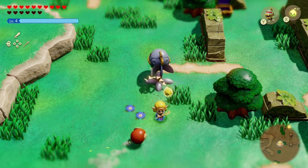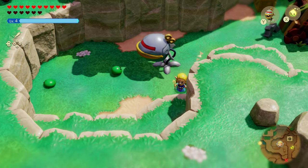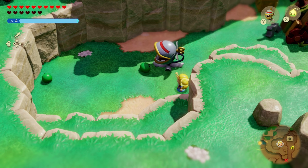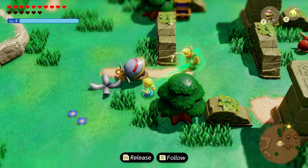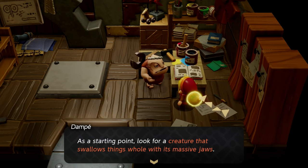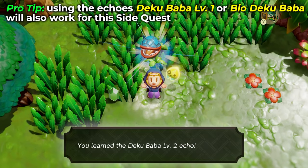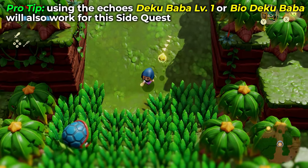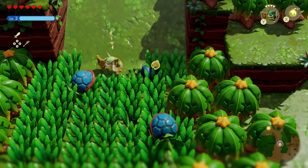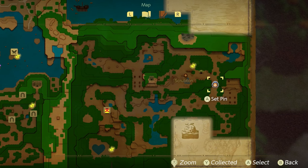The next automaton is going to be the High Teku Baba, which pretty much just looks like a robotic baba that nonstop eats anything that comes close to it. For this side quest, Endless Stomach, Dompe's hints are a creature that swallows things whole with its massive jaws. You're going to need the Deku Baba level 2, which actually swallows things whole. This echo can be found in the Farron Wetlands pretty much almost everywhere in the location.